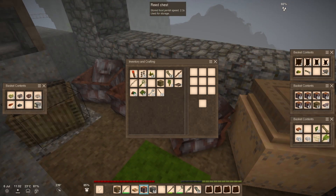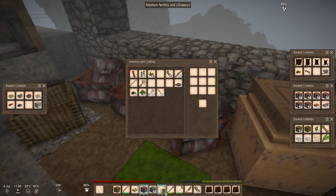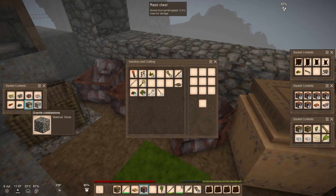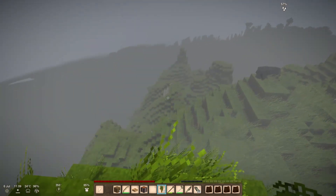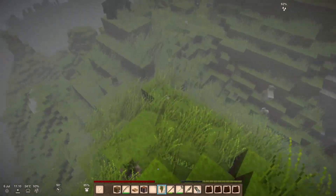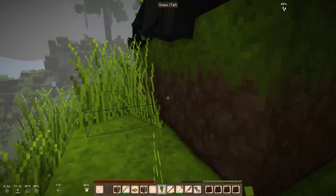We have a roof, and I am extremely happy about that. We're going to organize things just a little. We also have these nine bamboo sea saplings.